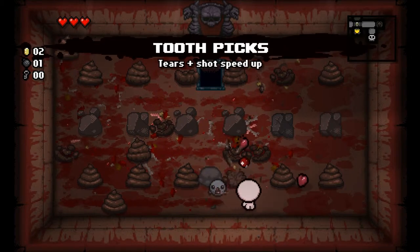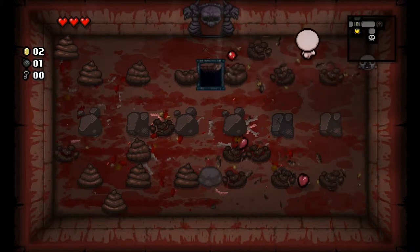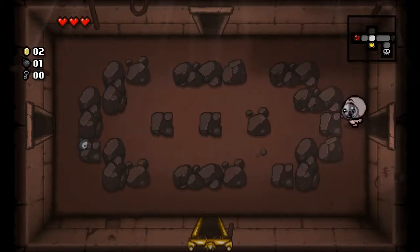So we got toothpicks — tears and shot speed up. Not too crazy about shot speed up based on the previous game, but maybe it's better in this game, so we'll see how that goes. I'm going to finish this floor because apparently this familiar is really good, so let's just do that.